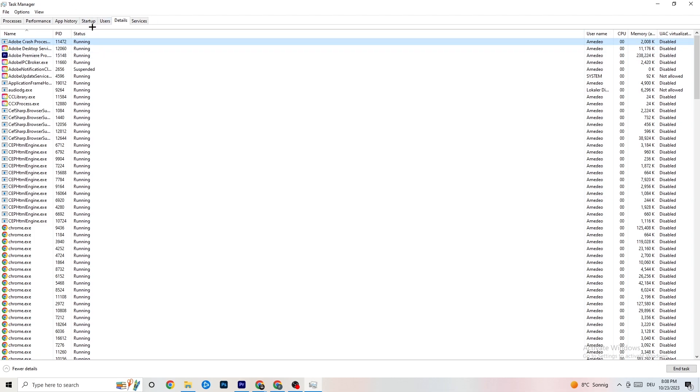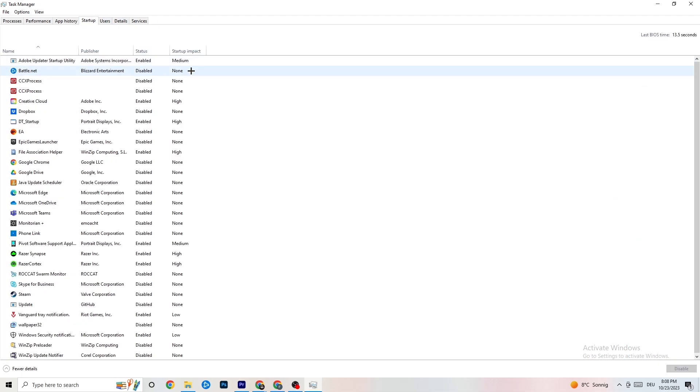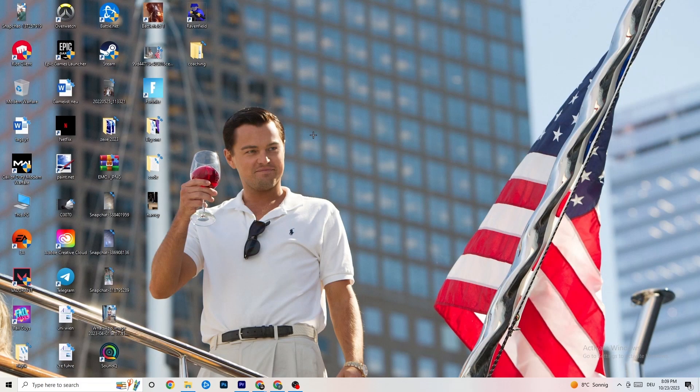Go to the 'Startup' tab in Task Manager. Disable nearly everything - every program that auto-starts in the background - to decrease your GPU or CPU usage. Right-click each program and click 'Disable'. Do that for every program you don't really need running. Once finished, close Task Manager.